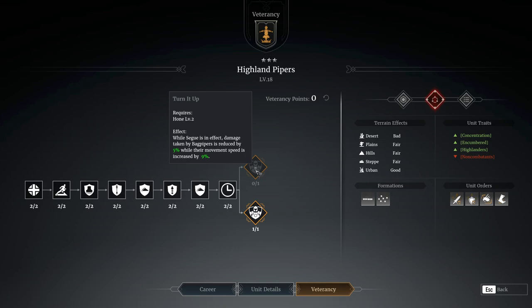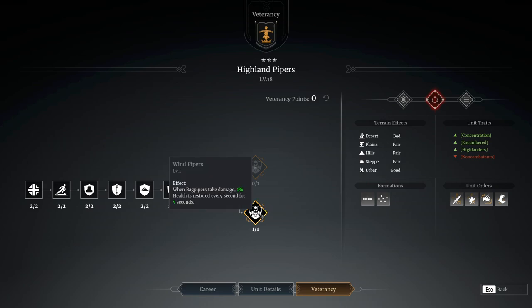The first option is sort of a Segway node where damage taken by bagpipers is reduced and their movement speed is increased slightly - which seems like a relatively small effect. Or they get a self-heal, so when they take damage they get a ticking self-heal that seems more powerful than the node suggests. Essentially, they take damage and get some health back, and for me that seems definitely the better one to go for.